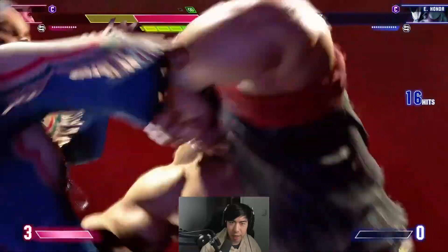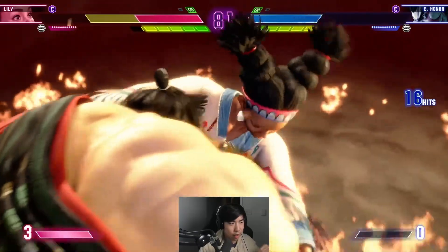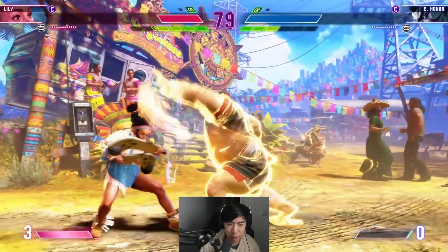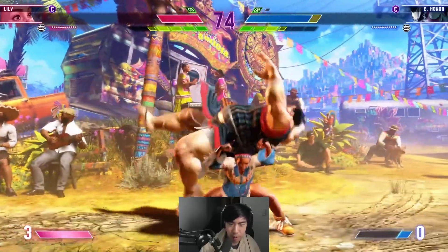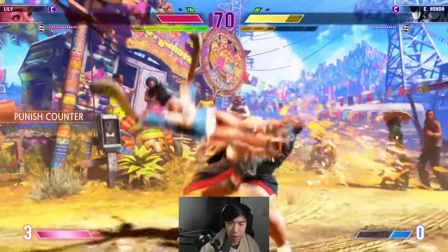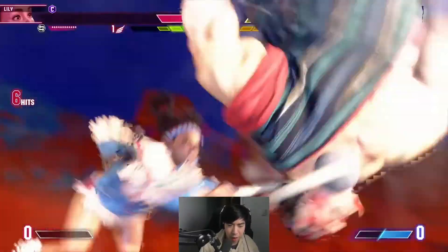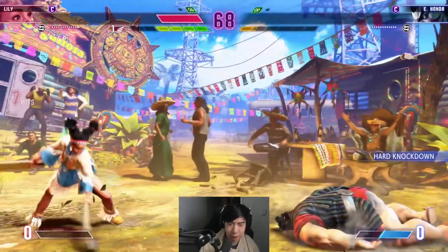She gets the oki, forward throw. She does have CA but the punish counter from Honda. You can see that combo from the hands — he does an extra chop at the end when he has his charge-up ability, and it allows for another combo into more hands. It looks like his EX run is plus. Then a back throw from Lily, and she finishes it off with a combo into what might be her critical art — or possibly just her normal level three — and that's the finish.